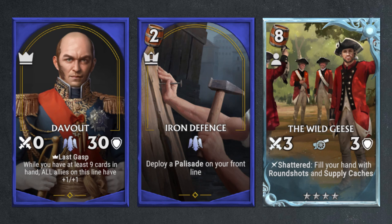The other card that's been teased as part of the announcement is the adaptation of some current cards. For example, the Wild Geese will now have a shatter effect that will fill your hand with round shots and supply catches. The details of how that will work are still up in the air — I don't know if you will just get half and half to fill your hand, or if it's a random card draw each time so you could get a random amount of round shots and supply catches.